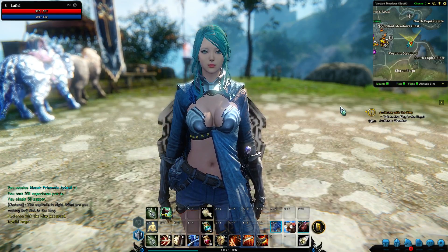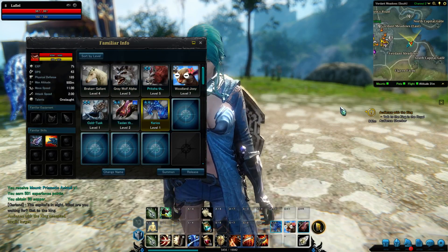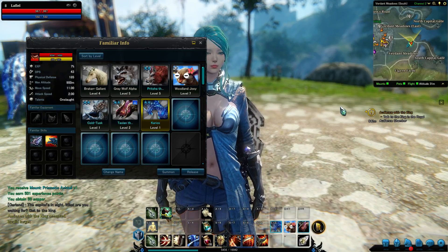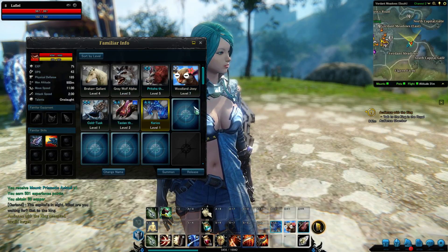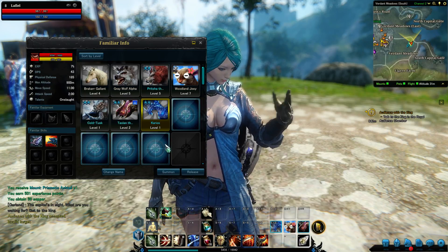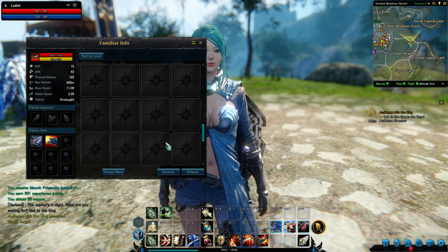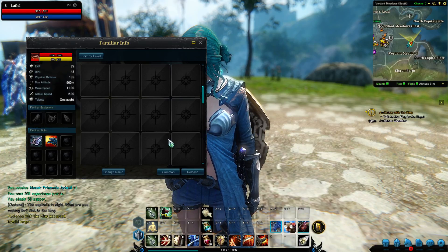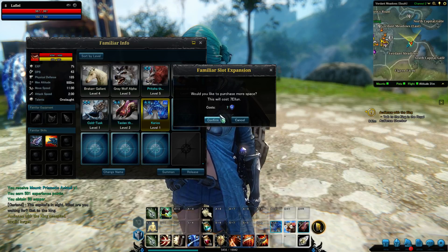To start off we'll show you the familiar list. When you start out you have the option for a total of 11 mount slots. You can increase the number of mount slots you have by using the currency system and buying slots using Elune.